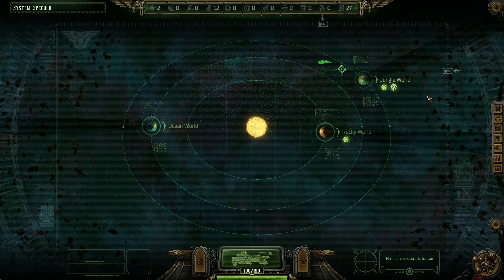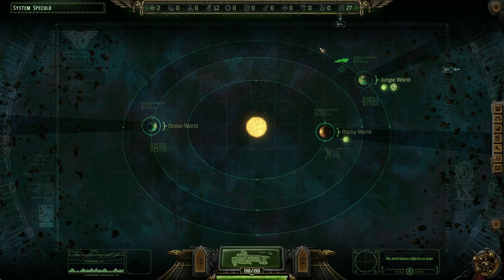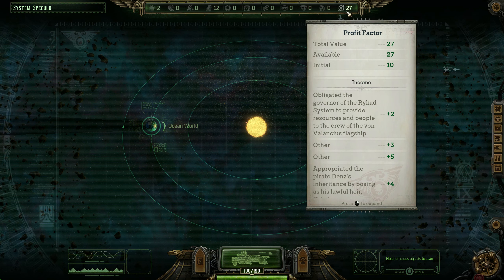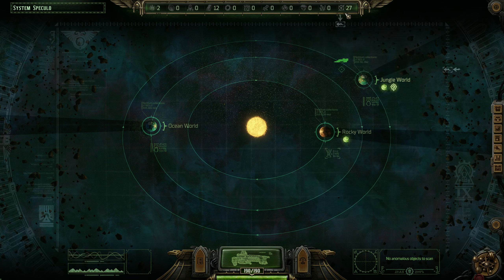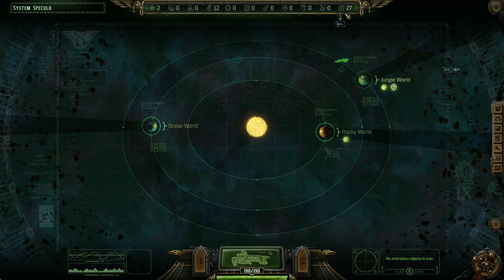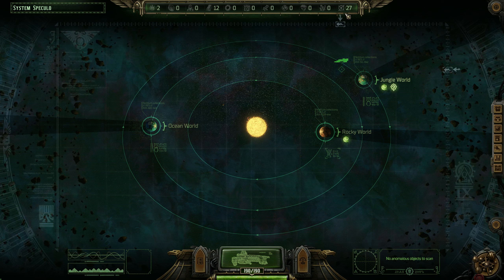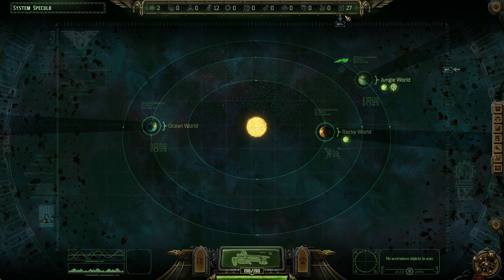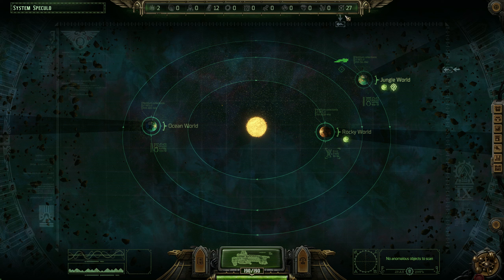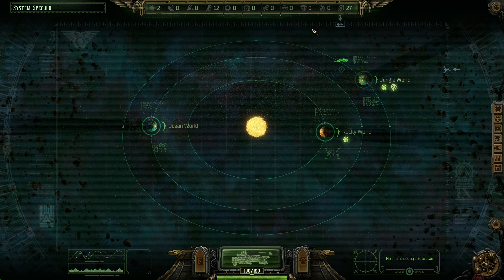Next episode we'll hop onto this planet and see what's going on. Maybe we'll grab that Xenotech too - that could bring us up to 30 profit factor. Things are going pretty well for our Rogue Trader. Hopefully you guys are enjoying this series - I really like the exploring aspect. Thank you guys so much for watching. If you like it, hit that like and subscribe button. Until next time, keep a stick on the ice.